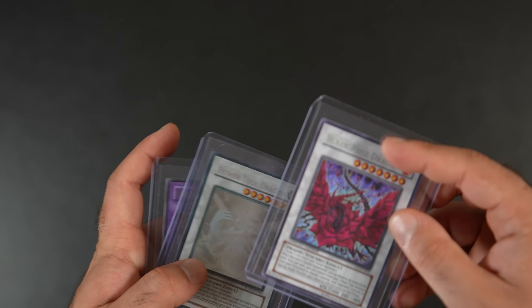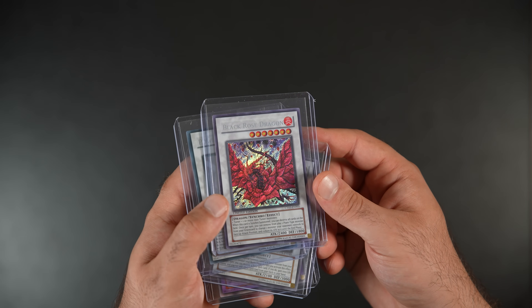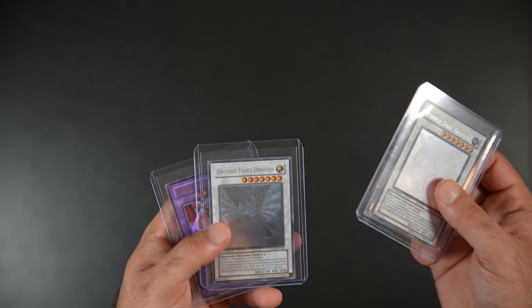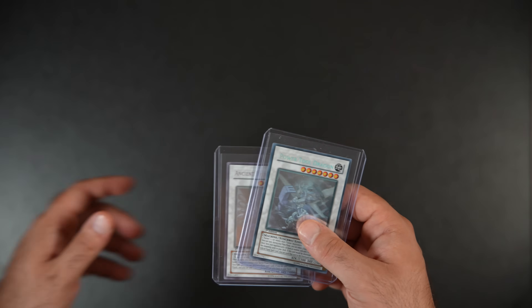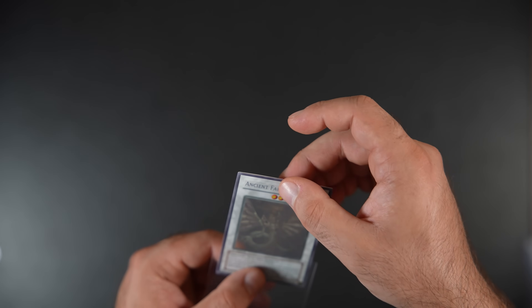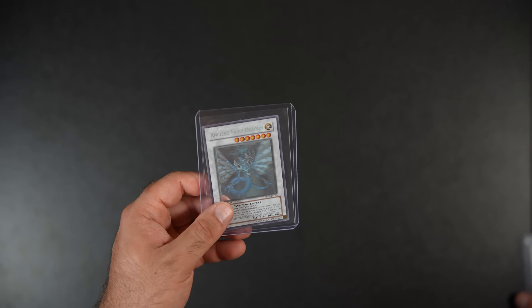The second thing is I bought these in order to grade. This is like a mint mint card — the only thing it has is some excess cardboard because it wasn't cut properly. I'm not sure how PSA is going to treat it, but this is one of the most beautiful cards in the game. And then Power Tool Dragon, Ancient Fairy Dragon — these were like packed fresh, bought them in Fuku Fuku Torica. Just gorgeous, gorgeous cards. This is a tin exclusive — look at the holo foil on this. The only thing wrong with this one is the white corner, and all of them pretty much have that. I've never seen an Ancient Fairy Dragon without it, but I think it can still gem.